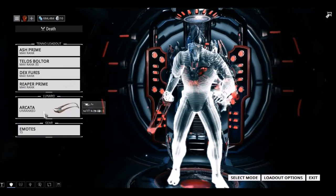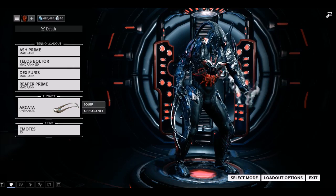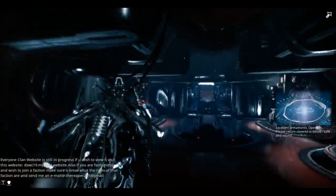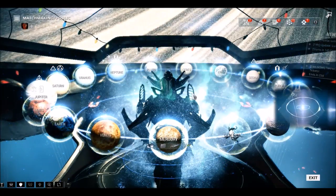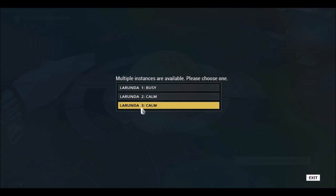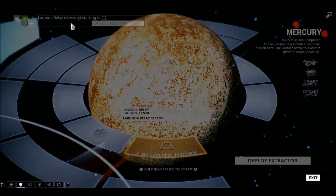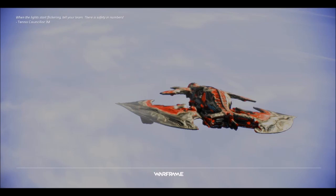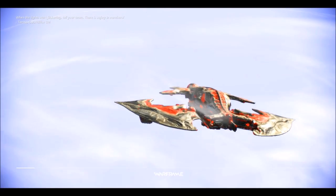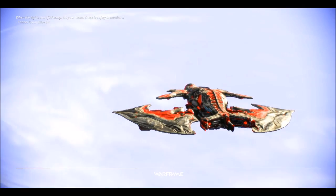It may work similarly to Simaris's codex scanner — you just play the game a lot, or do conclave like a veteran. I'll only play Lunaro if my friends are on, for fun. I'd recommend playing with friends only rather than randoms.